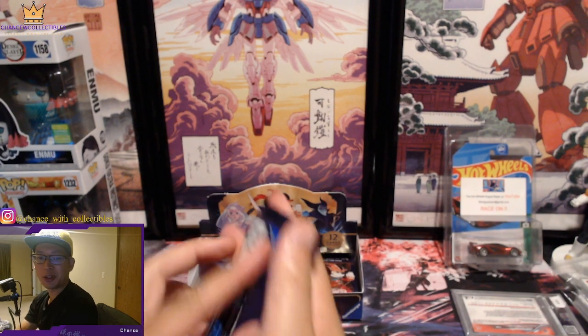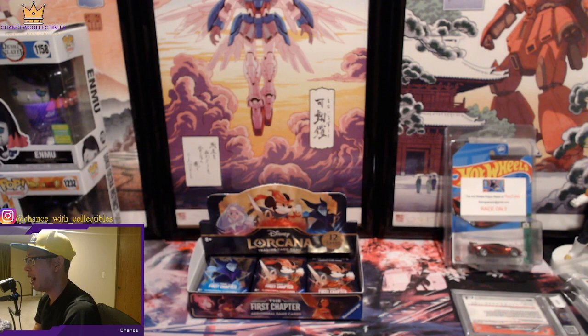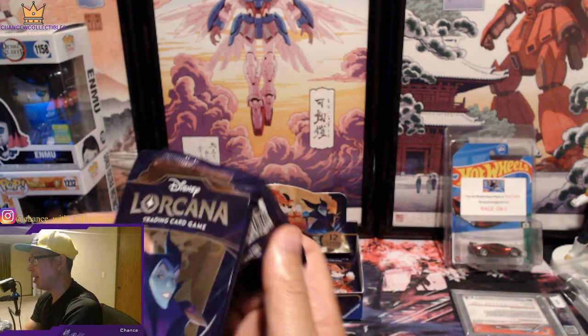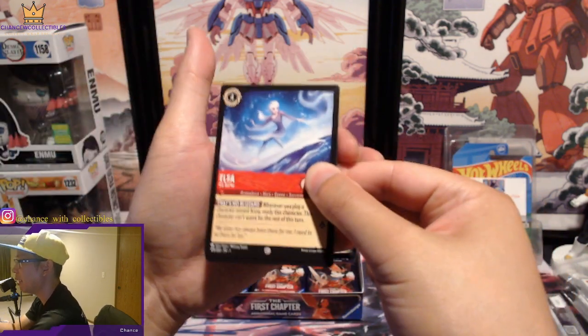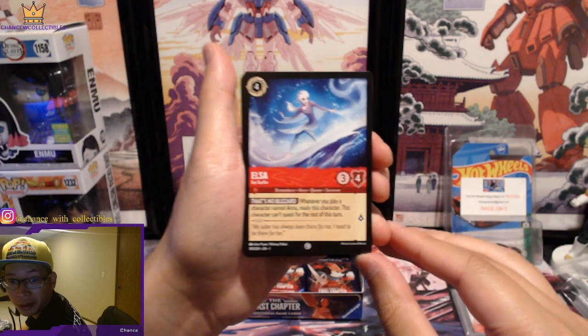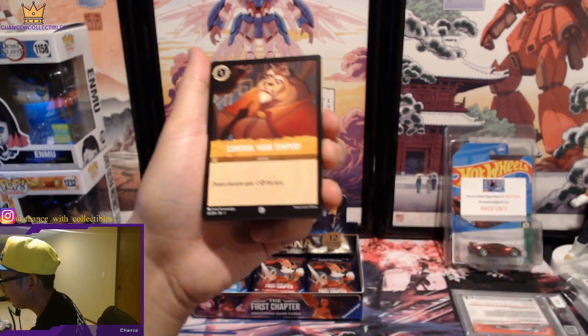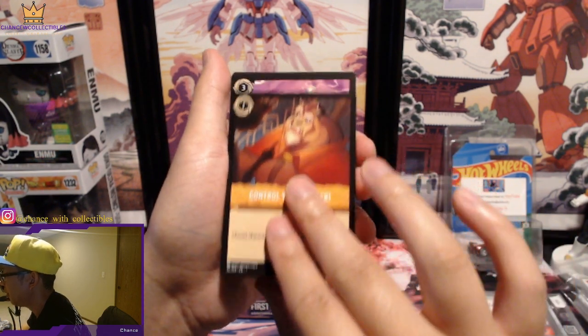This is super fun, I'm not gonna lie. I would highly suggest buying the booster box more than anything. I feel like you get more variations of cards — Elsa Ice Surfer — you're not going to get as many duplicates if you just buy a whole box and rip it. Control Your Temper action card.